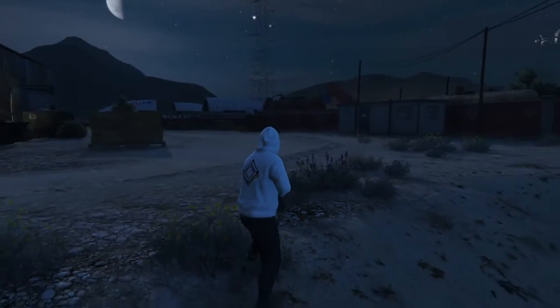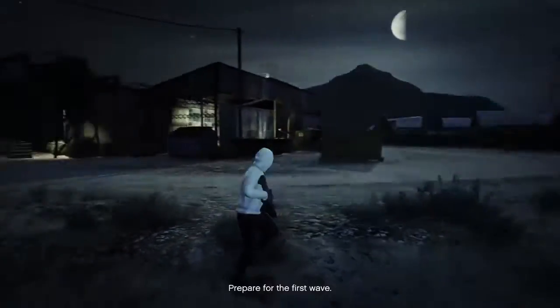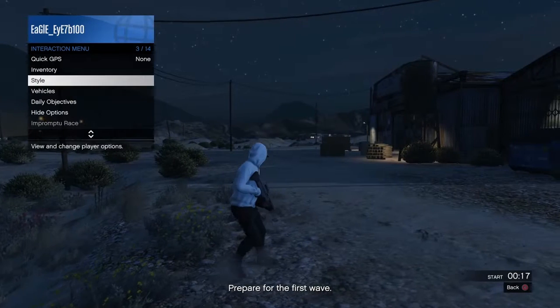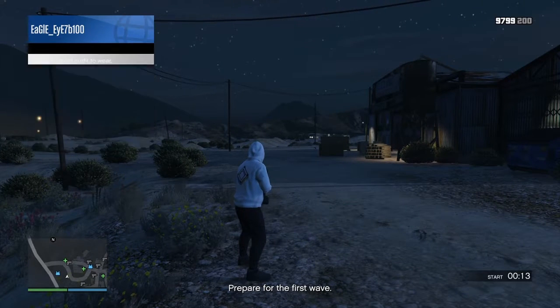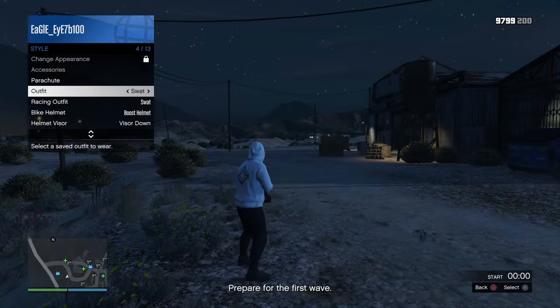What you want to do is hold down your interaction menu again, then press Style. You want to just spam any single outfit and spam X on it for about 10 seconds and you will be fine. Just spam X, or whatever button it is on Xbox and on PlayStation 4. After those 10 seconds are up...